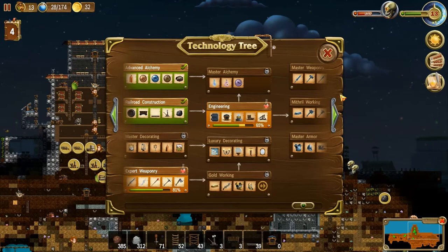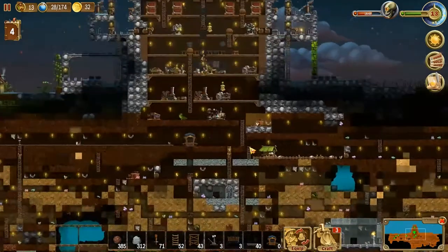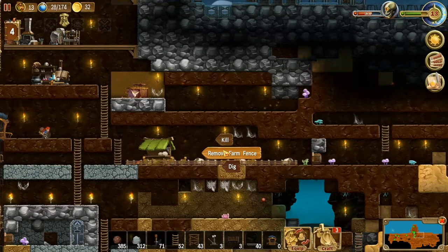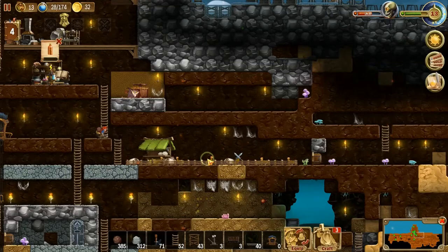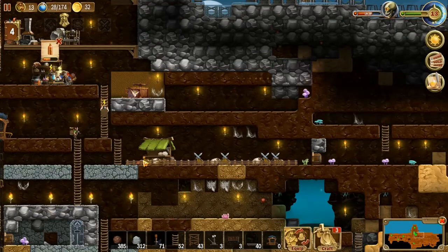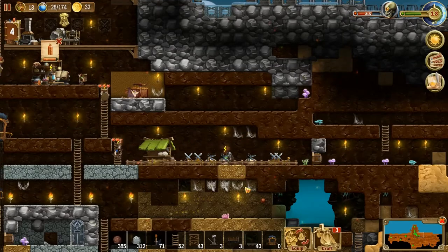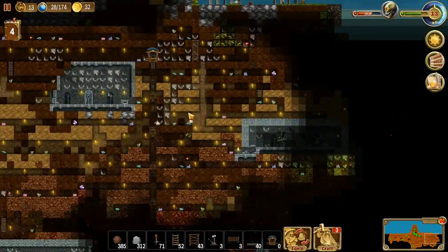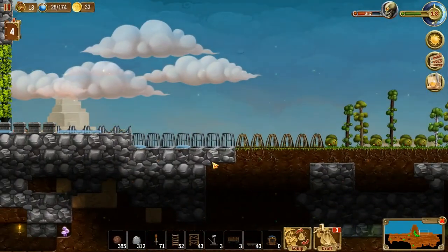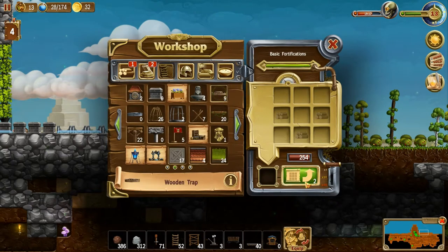We've got 16 minutes left so we should set up for the next attack — make that a priority. Or would you rather just let them have the castle? We need to make a Tesla, but we're not there yet, so you're going to have to rely on your wooden towers for a little longer.